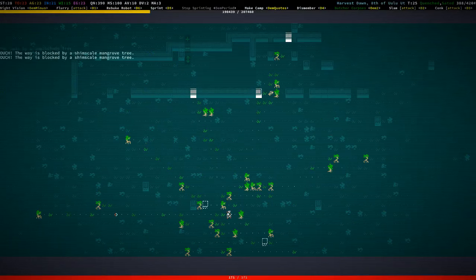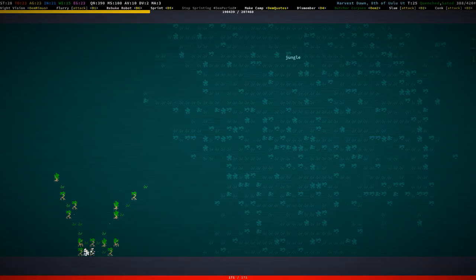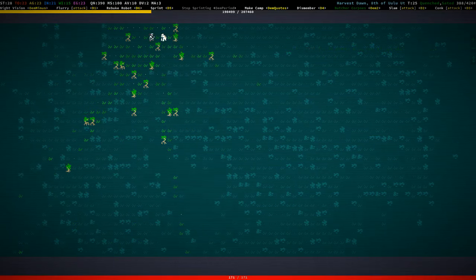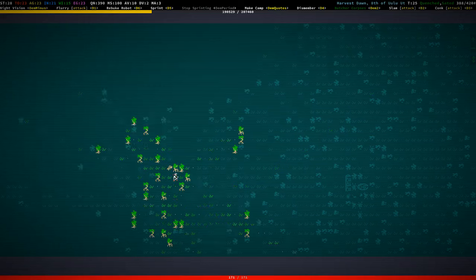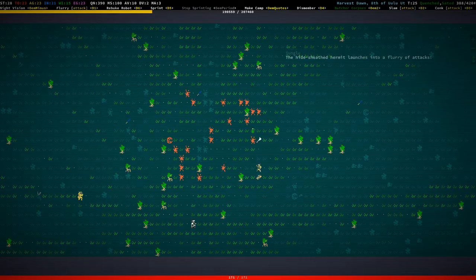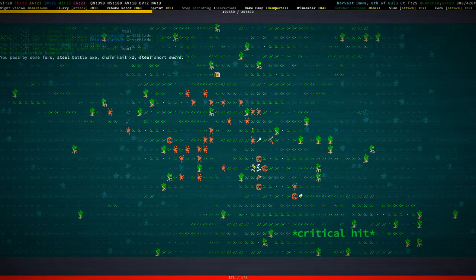We've been here before. And now we're in the jungle again — good. Something happened here — these are Naphtali corpses. Somebody murdered a lot of Naphtalis here, which is certainly interesting.